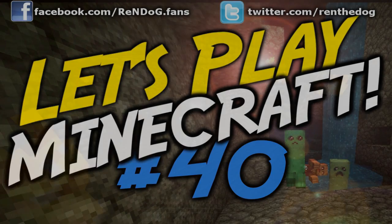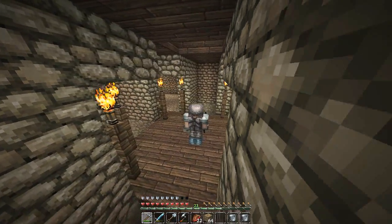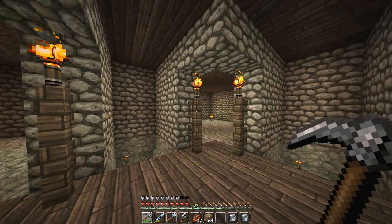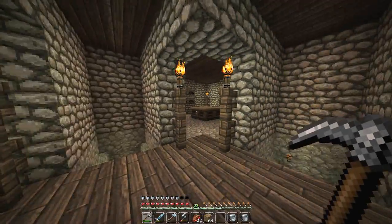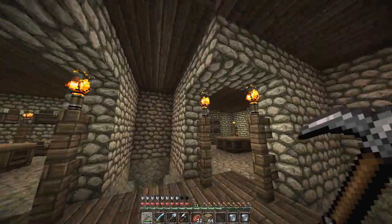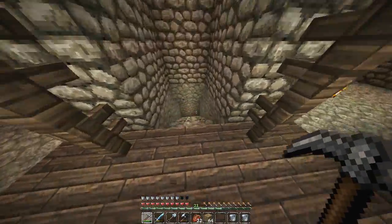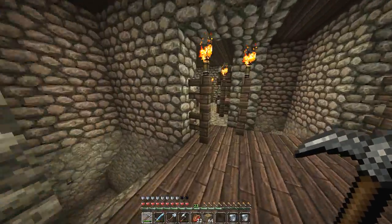Greetings citizens of the internet, this is Reindog coming at you from the brand new strip mining outpost in this let's play Minecraft survival series. In the previous episode we were busy building this mining outpost in the winter tundra, and as you can see it has now been completed — transformed from nothing more than a hole in the ground into something sweet and epic. We've made four rooms surrounding the four stairways to bedrock, each functioning in a different way.